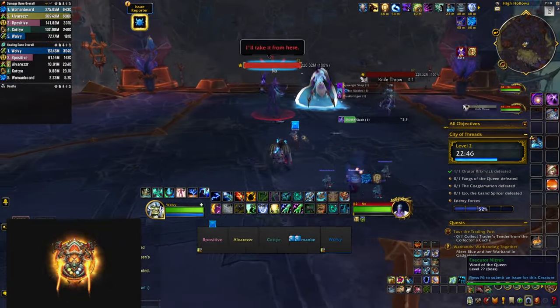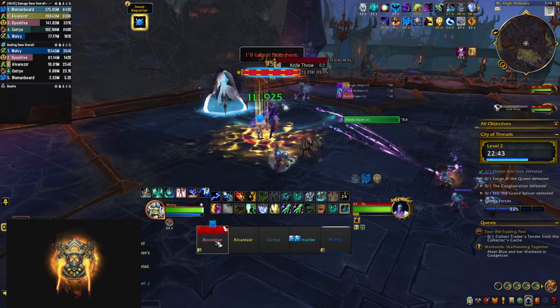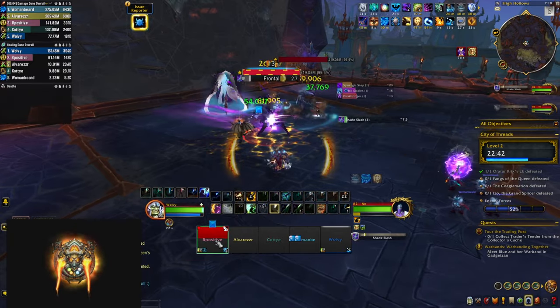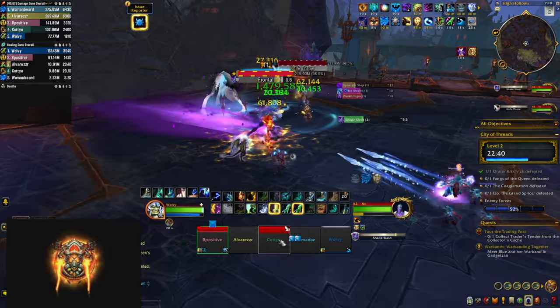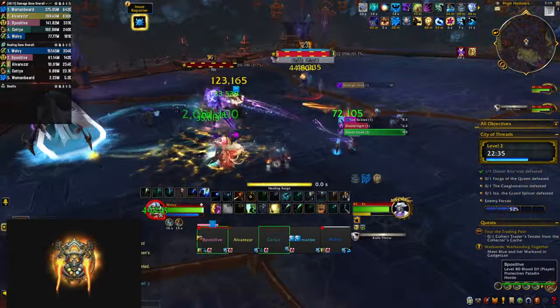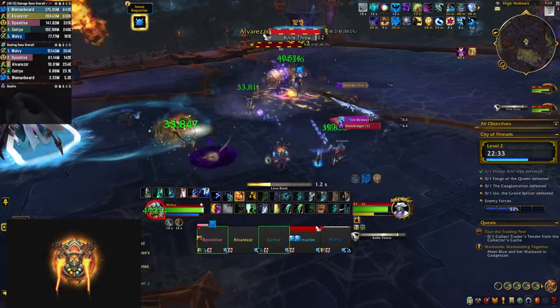Next up is the second boss — a two-mob console fight. VX is going to throw knives at people, leaving a nasty debuff you have to heal through. NX casts a frontal that you need to dodge, and after he casts it he leaves a shade at that location, so the next time he casts the frontal the shade also casts one.